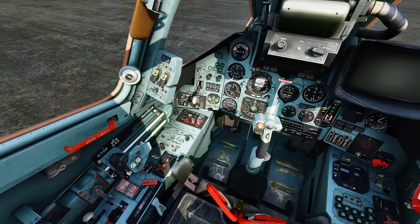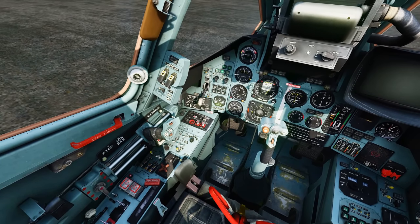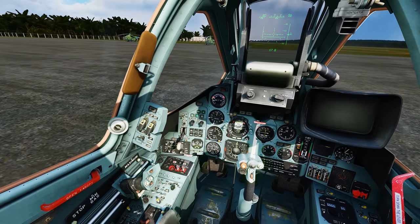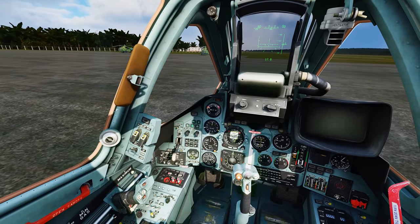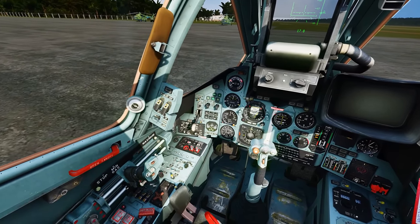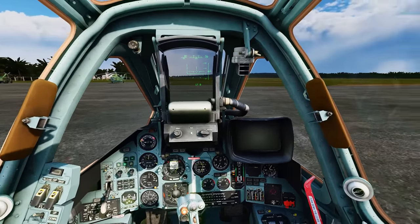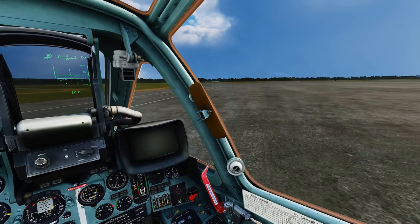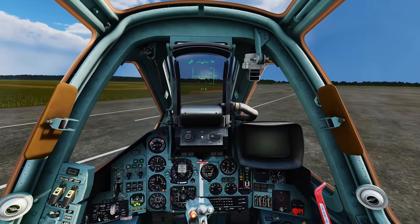In order to get going, I'm just going to need to apply a whole bunch of power past 50%. You see how long it takes the engine to spool up and go. Once we're moving, we can go ahead and spool back the engine and then just use your rudder pedals to move the nose wheel steering. And that's it.